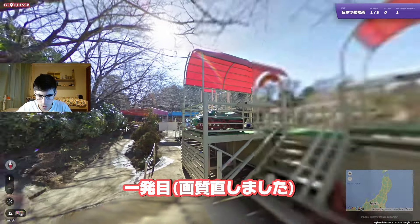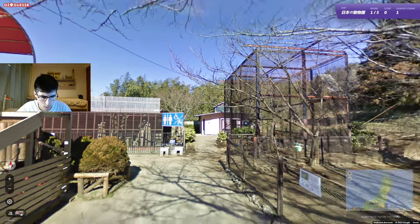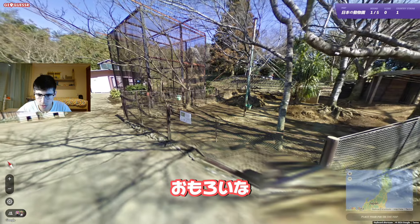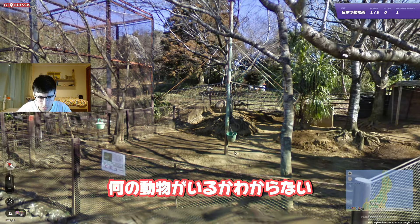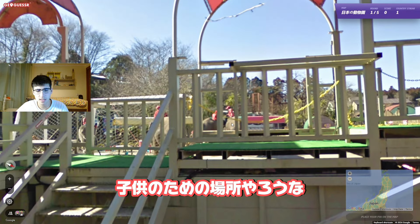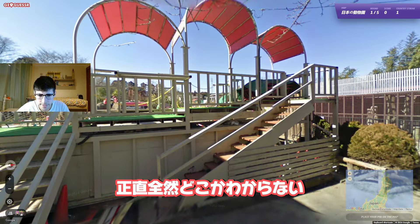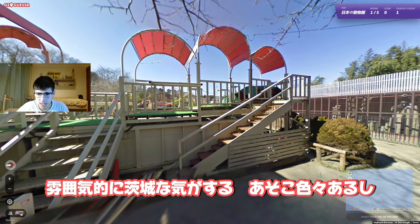Round number one — we are clearly in the middle of the zoo. This is official coverage, gen 2, which is interesting. There's a bucket here, looks kind of small — this is like just for the kids, like a playground. There should be birds over there. I got no clue here, I don't see anything that could help me.